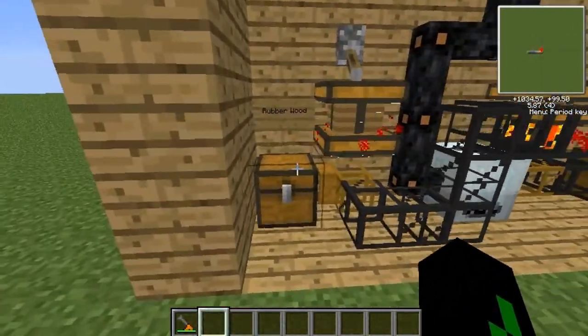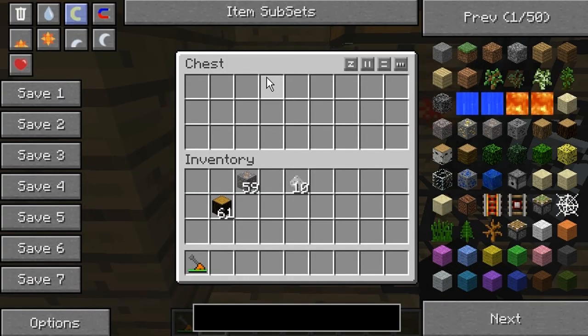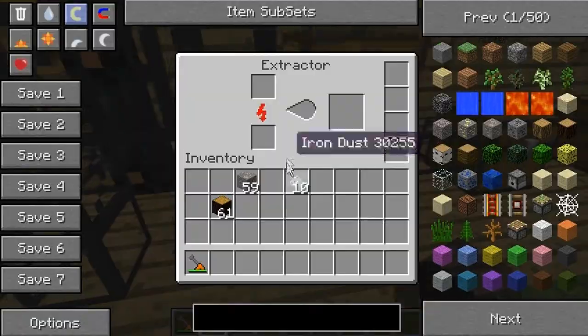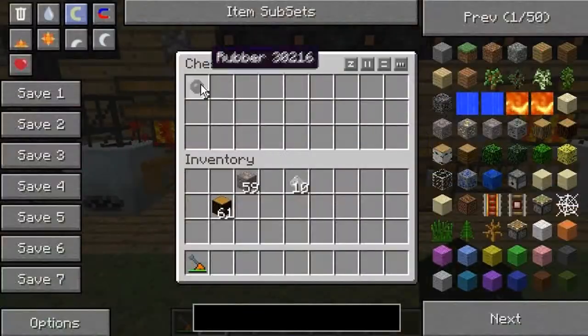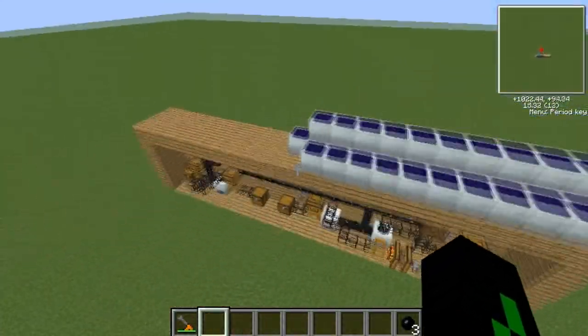Then for rubber wood, you just put your rubber wood in this chest, or your saplings or your sticky resin, and that will come up here to the extractor and just extract the rubber so you can use it for cables. I've already got some in there — I'll take that out.